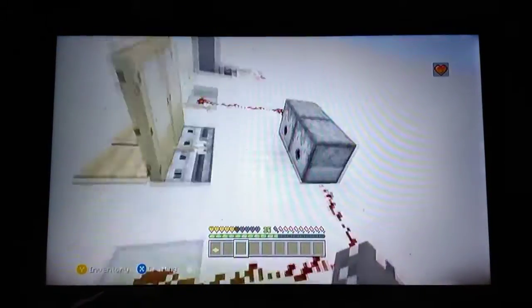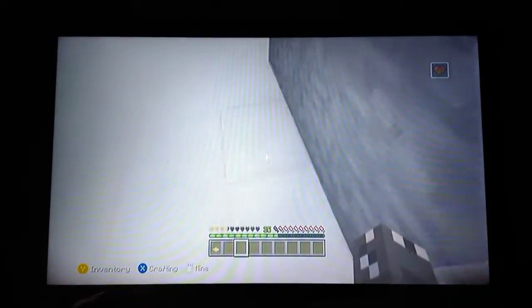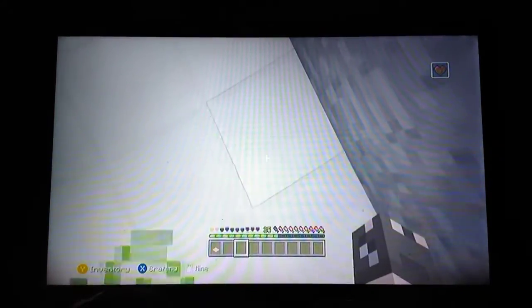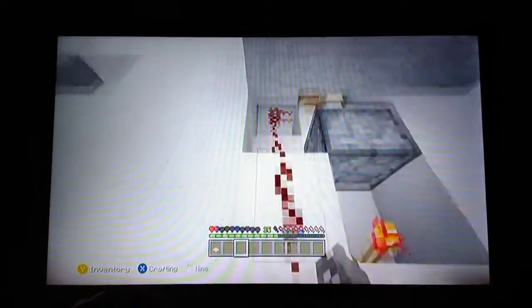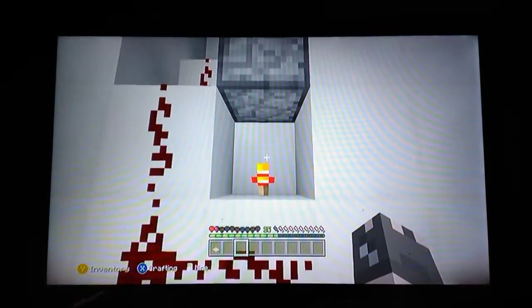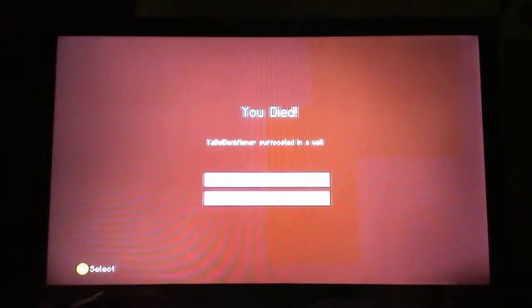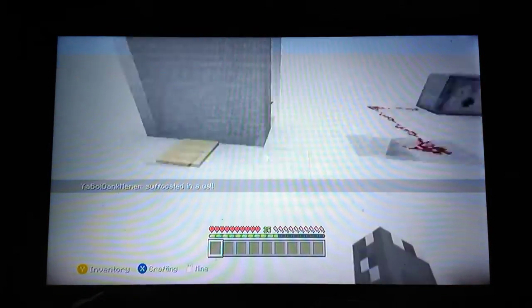Oh wait, I forgot to go over the first one. So what's happening here is beneath this, the pressure plate activates redstone, which goes down through the floor into a redstone torch. That redstone torch will unpower this piston, which will briefly cause the floor to open up, and you suffocate.